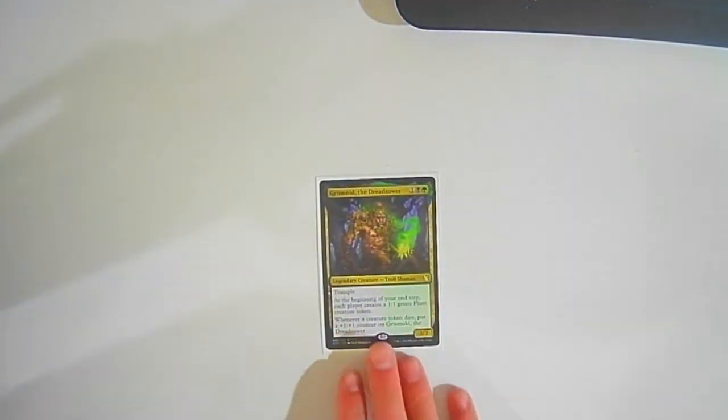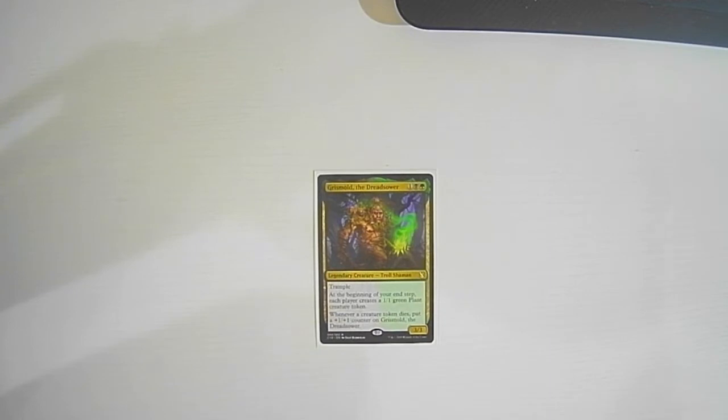Grismold the Dreadsower. Grismold is one colorless, one black, one green — a Troll Shaman. He's a 3/3 with trample. At the beginning of your end step, each player creates a 1/1 green Plant creature token. Whenever a creature token dies, put a +1/+1 counter on Grismold the Dreadsower.